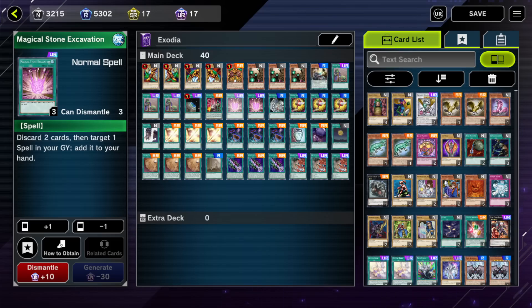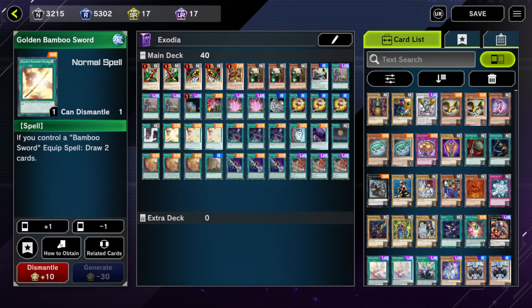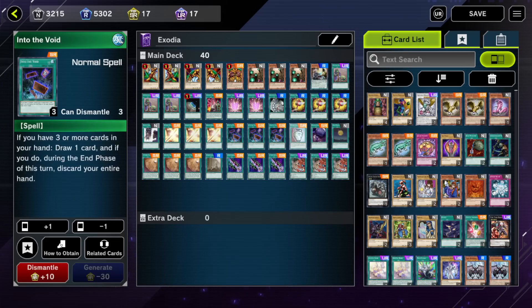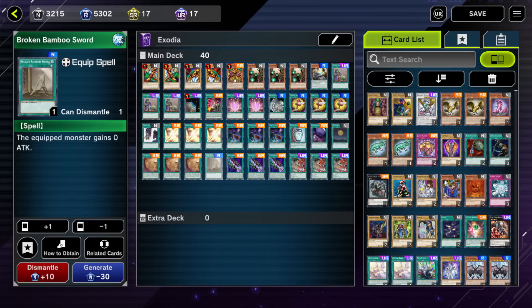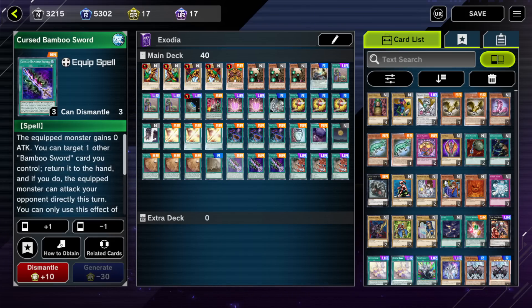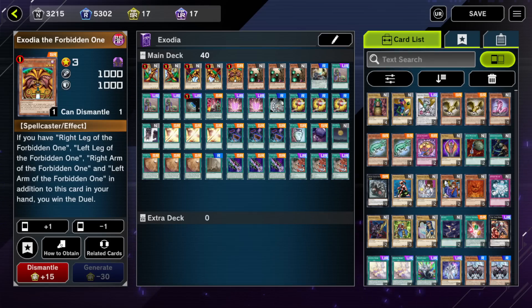Two copies of Magical Stone Excavation — I cut back on this by one because I was bricking a little too much. One copy of Dark Factory of Mass Production, three copies of Magical Mallet, one copy of Double Summon, three copies of Golden Bamboo Sword, three Into the Void, one Duality, one Foolish Burial Goods, one copy of Gold Moon Coin, three copies of Map, one copy of Broken Bamboo Sword, three copies of Cursed Bamboo Sword, and finally three copies of Chicken Game. I'm pretty sure I had one of the first Exodia activations of Season 5, considering I recorded this gameplay last night when the season was brand new.